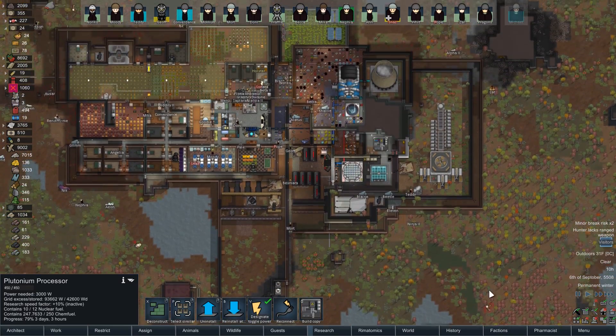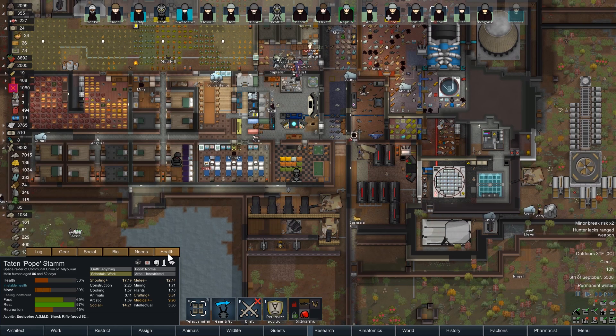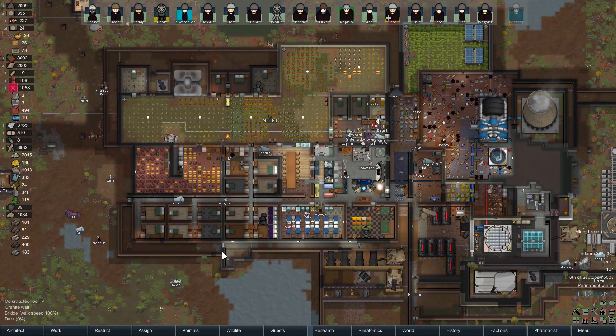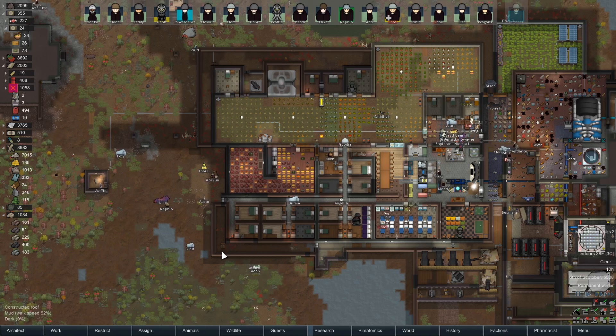Our plutonium is coming along nicely and we've got some visitors coming. Pope is back up after face-tanking a whole bunch of bugs — I think he did well. I don't actually know if there's a good way to face-tank, but if there was he took a great stab at it, so well done.